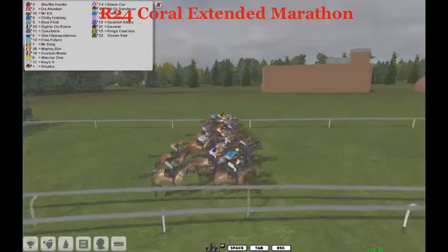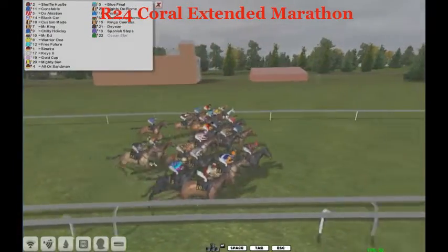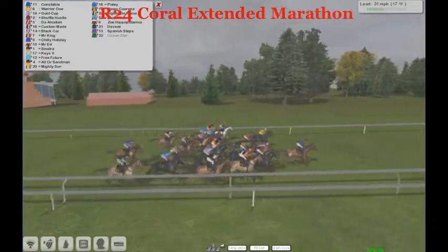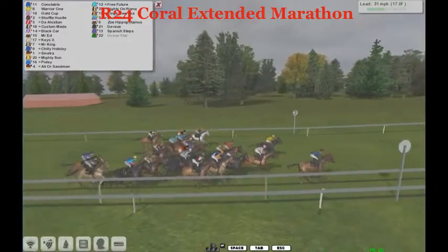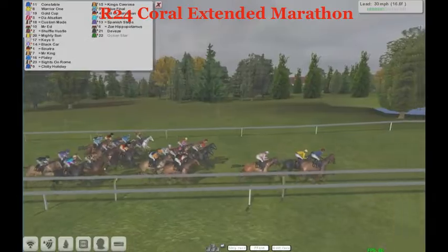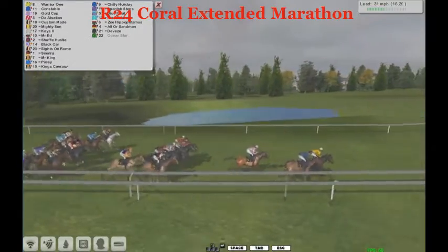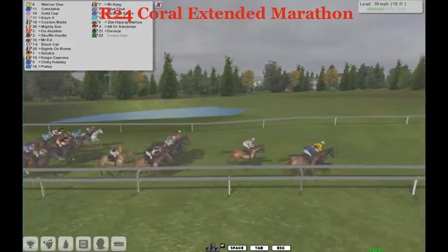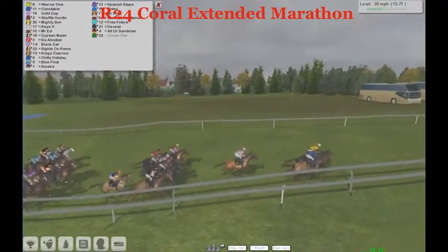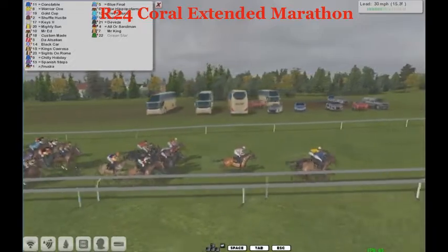They're in a long straight and they've been sent on their way. We'll give them some time to settle down in the early part of the running. Constable looks to be in the early vanguard, right up there. Warrior One is just getting the wake-up call to go to the front — the jockey is proceeding to lead. Gold Cup is back in third. A two-length gap to about five horses in a straight line — Shuffle Hustle, Mighty Sun, Keys, Mr. Ed.